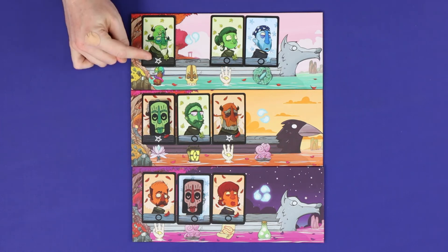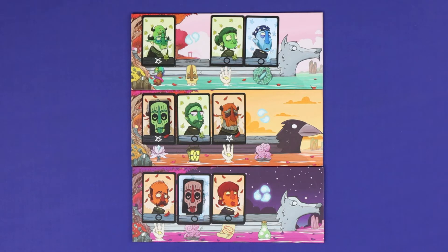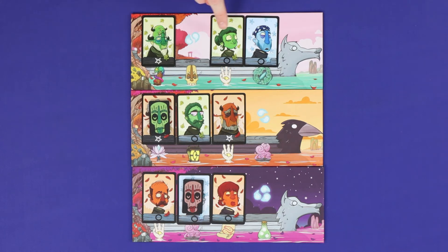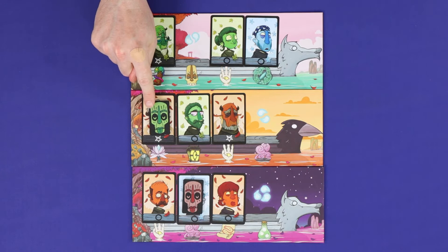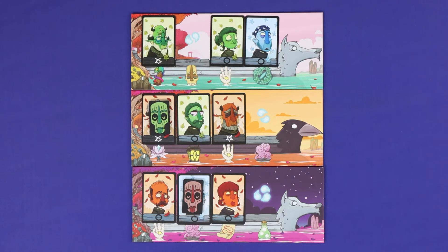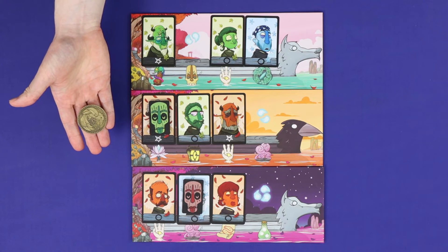The demon smugglers score one point for each demon on the boats and bonus points for having demons adjacent to matching coloured souls. Adjacency can count horizontally or vertically, and if there are any empty spaces in the boat, adjacency skips over those empty spaces. In this case, the demon smuggler would get three points for demons, plus one bonus point each for three demons each adjacent to one matching soul, for a total of six. The team with the highest score wins, and in the event of a tie, whichever team is holding the master coin breaks the tie.